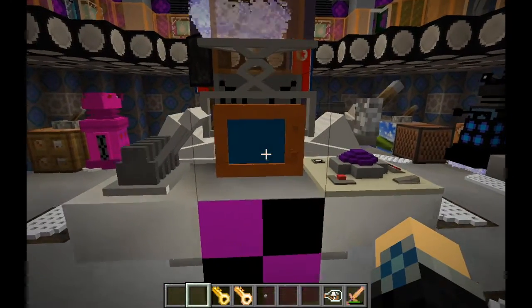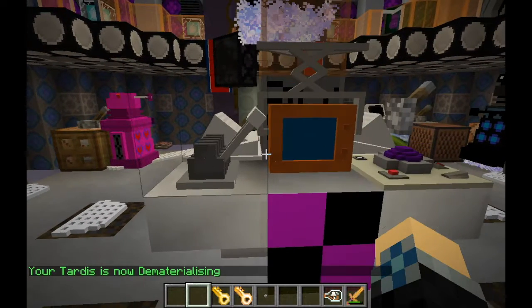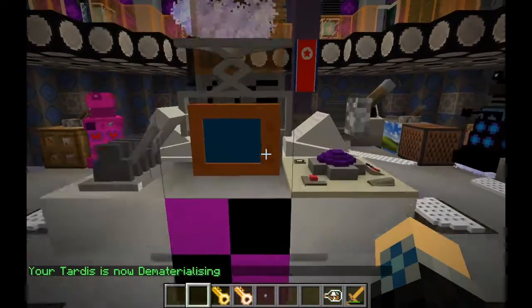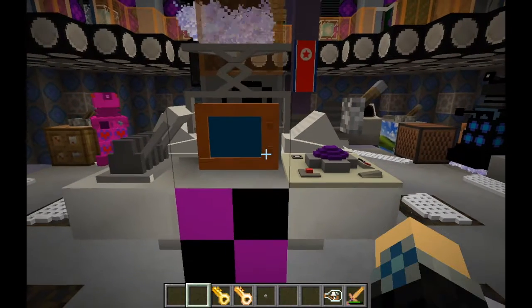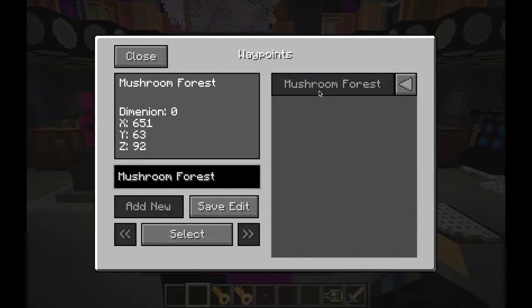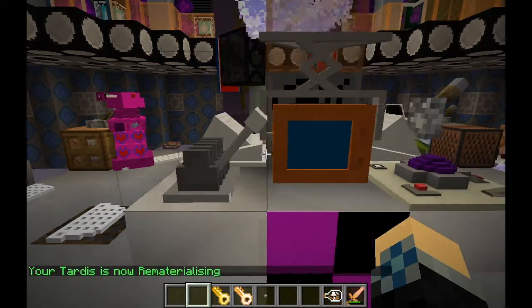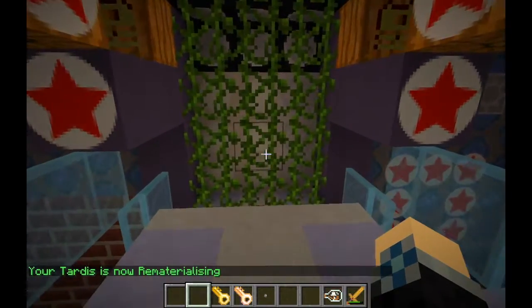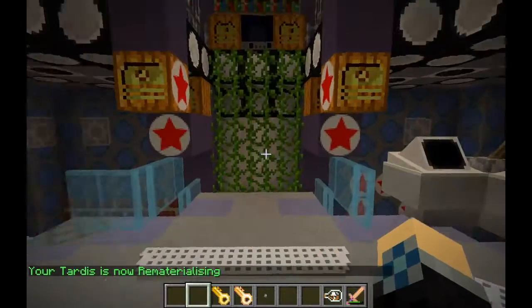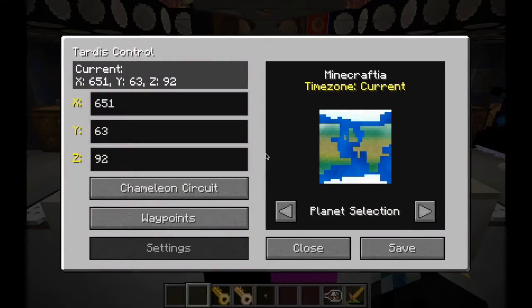In order to travel to that waypoint, just dematerialize the TARDIS and wait for it to dematerialize. Then go into your waypoints, click on the waypoint you want to travel to, click on 'select', and then rematerialize and you'll be taken to that location. Since I only have one waypoint here we didn't really travel anywhere, but it will work for separate waypoints.